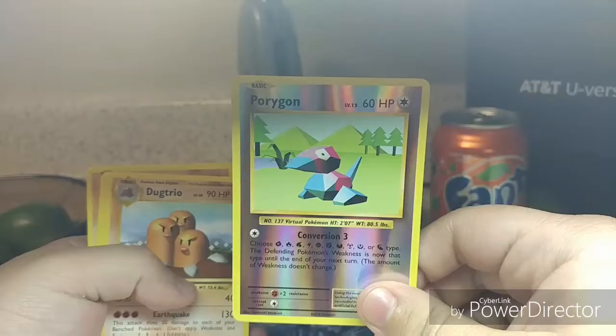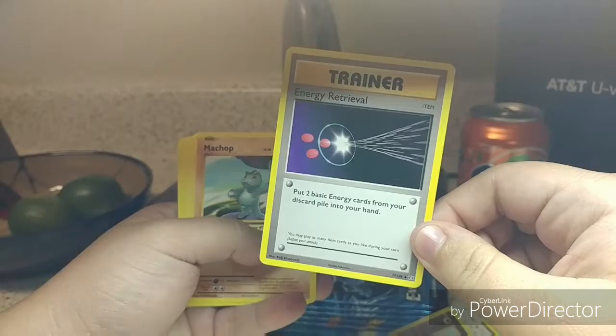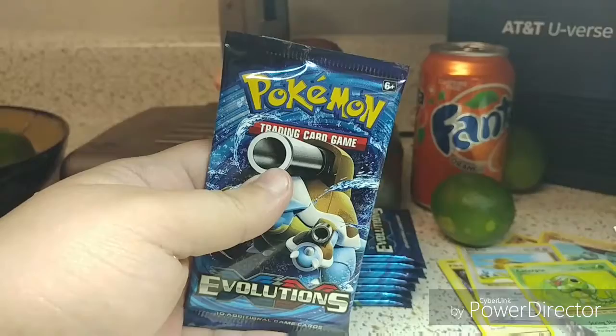We got a Drowzee, a Reverse Holo Porygon, a Dodrio, a Pidgeot Spirit Link, a Kakuna, an Energy Rebuild, a Pikachu, a Doodle, and a Card P.